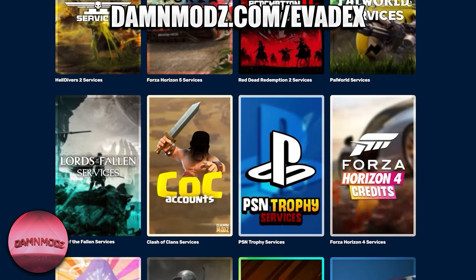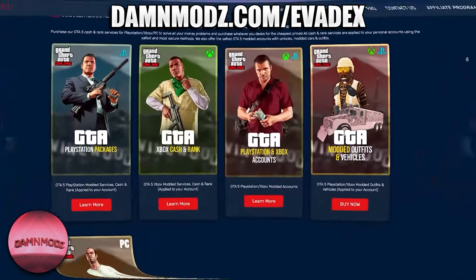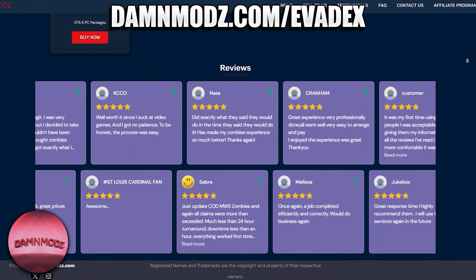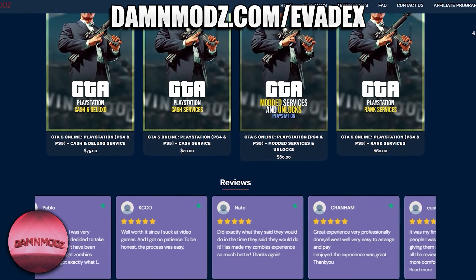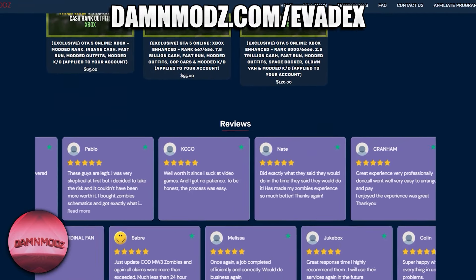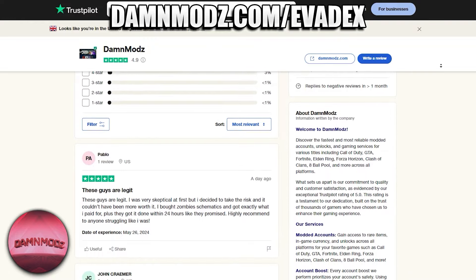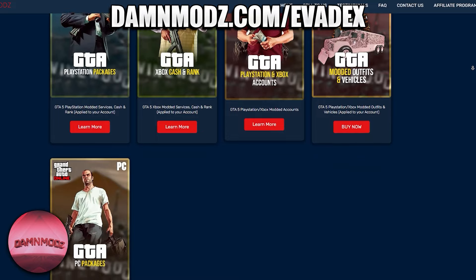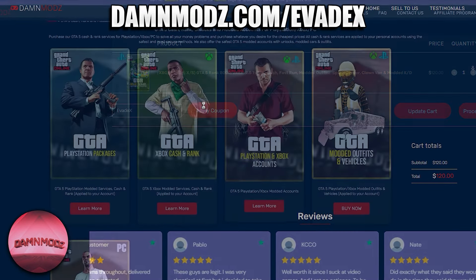Instead of spending hours grinding these glitches, check out the quickest and safest modded accounts from dammods.com. They have services for Xbox, PlayStation, and PC that come with a range of levels and money. You can also get an account boost so your existing account can have money or levels added straight to it. On top of that you can get modded outfits or modded cars applied to your account. They have over 2,300 reviews on their official Trustpilot page. I will leave their link in the description and pinned comment. Use coupon code 'Vadex' to get up to $100 off your order.